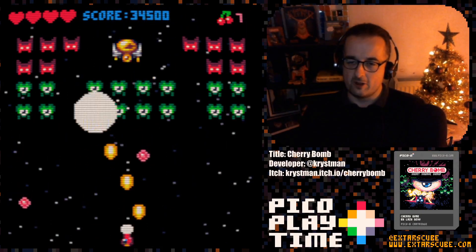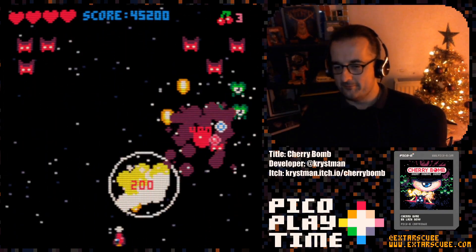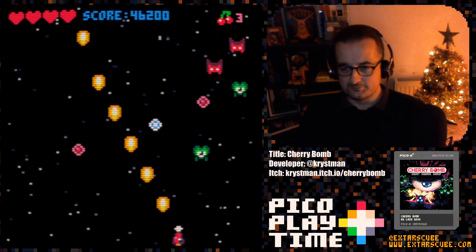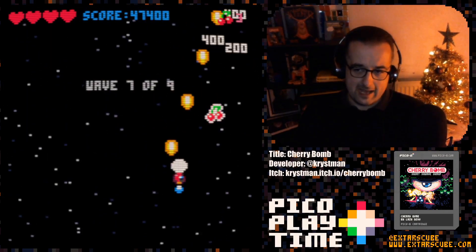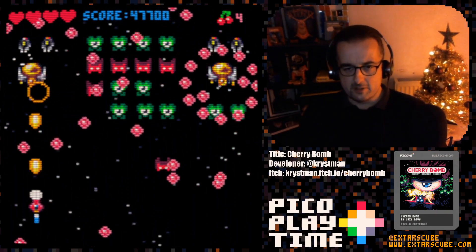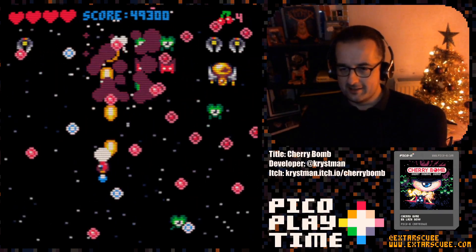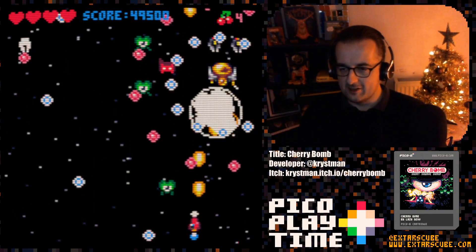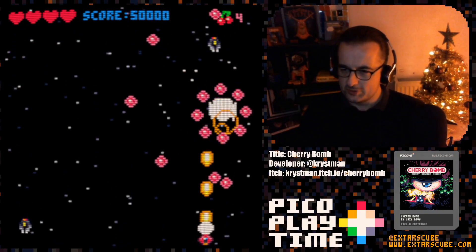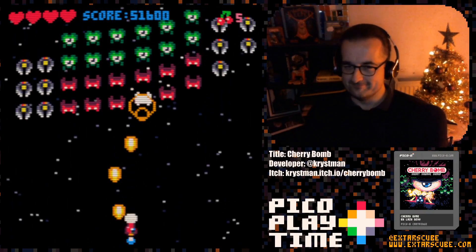Here we go — that big gold guy in the middle there with his bullet hell. The cherry bomb takes them out, and that hopefully got us some bonus points for clearing bullets off screen. It's interesting how the enemies in this game take quite a few hits — it gives the game a nice feel. A lot of shmups, you only have to hit an enemy once to wipe them out. It's nice seeing enemies you need to chip away at a bit more. It makes it more satisfying. The shooting and movement in this game is so crisp — chunky and just really good.